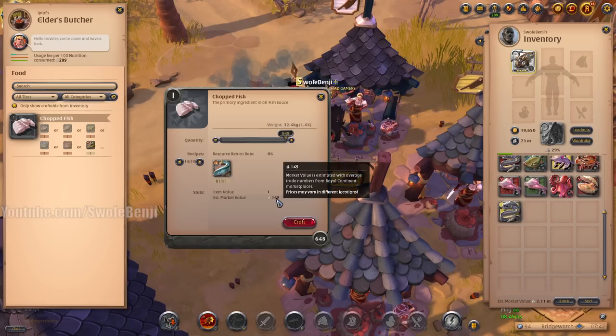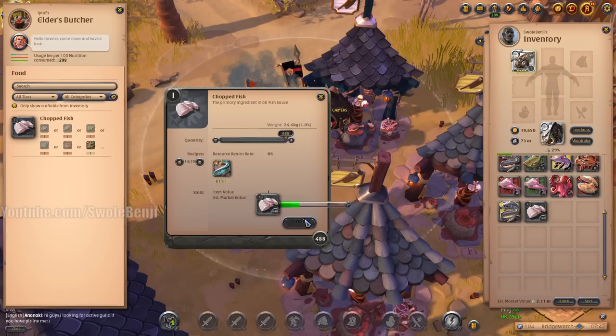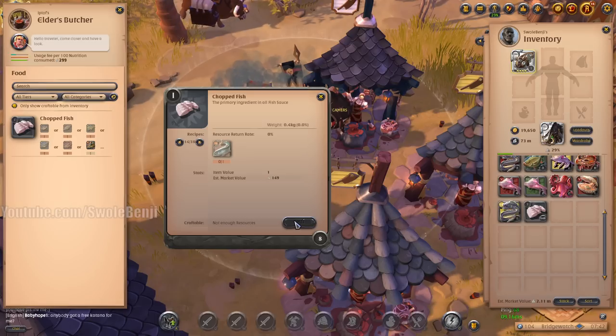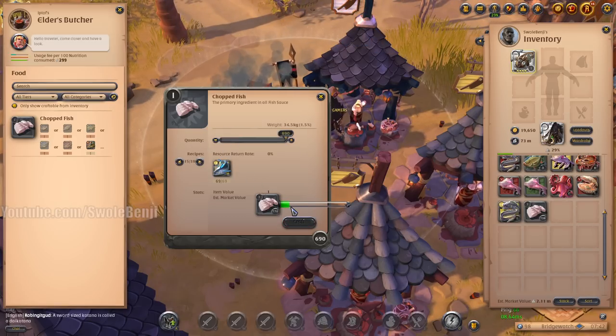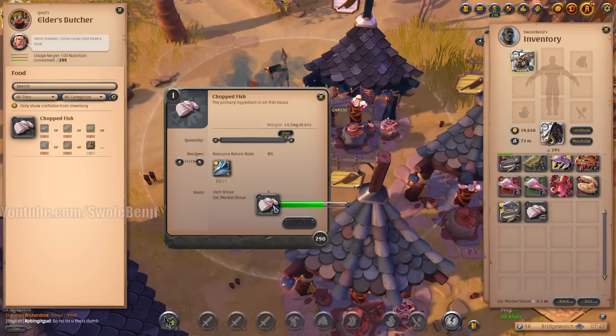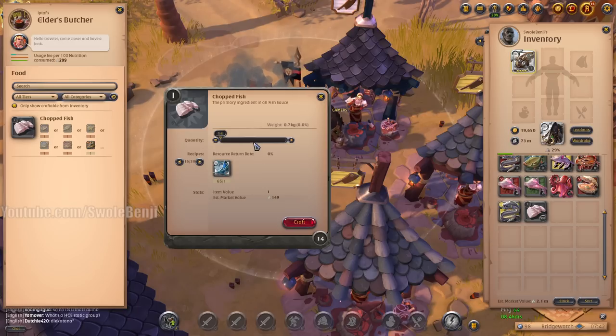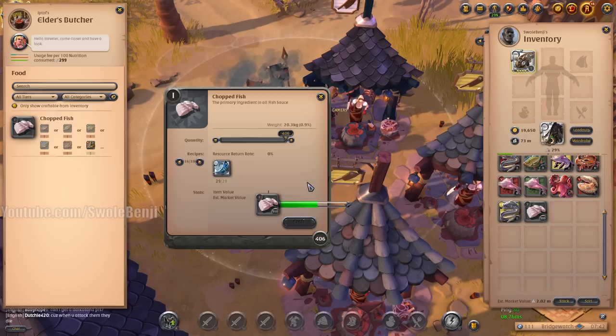There is a tiny fee but it's so minute. Let's chop some fish and see if my money goes up or down. Here we go, we're chopping the fish and it's pretty quick. We're very fast at chopping all these fish up. We're going to chop all of them - every single last one. They are being turned into chopped fish. I know those are swordfish so...